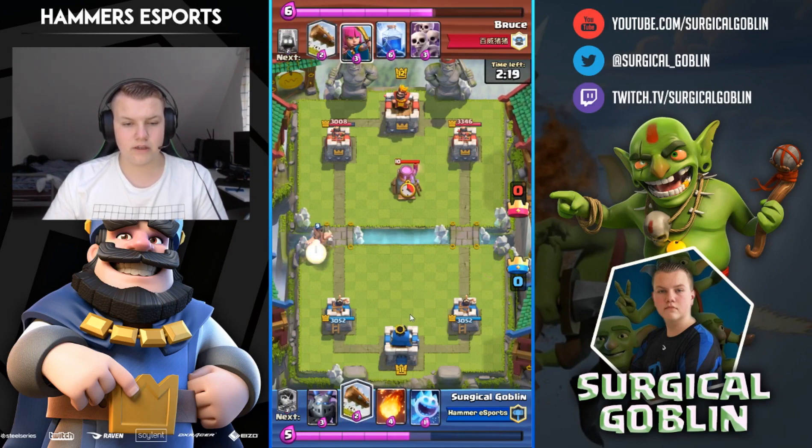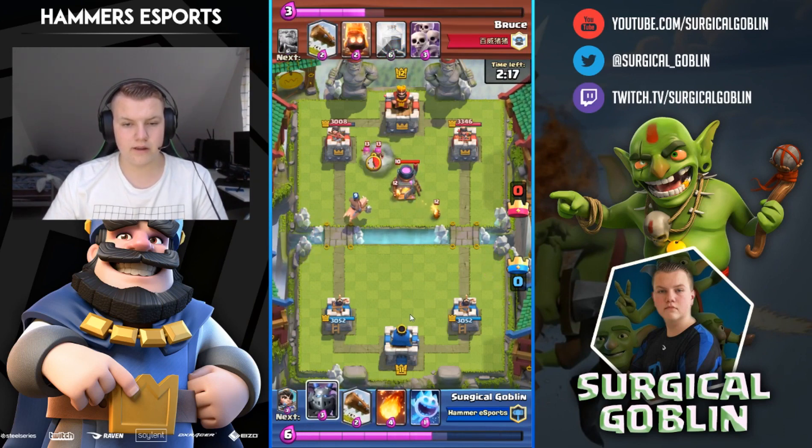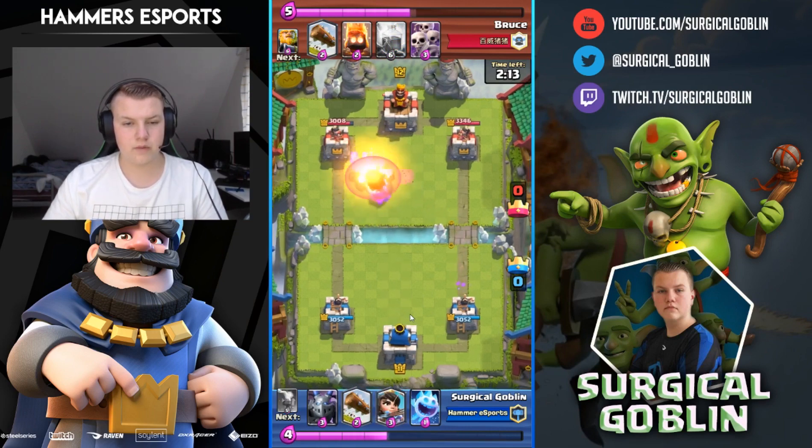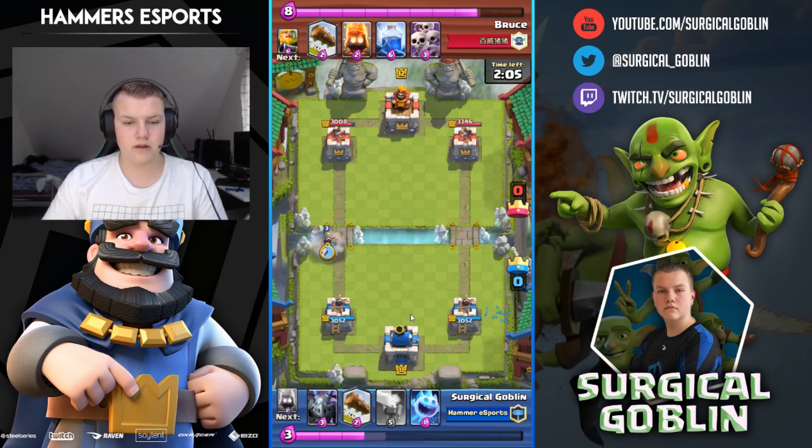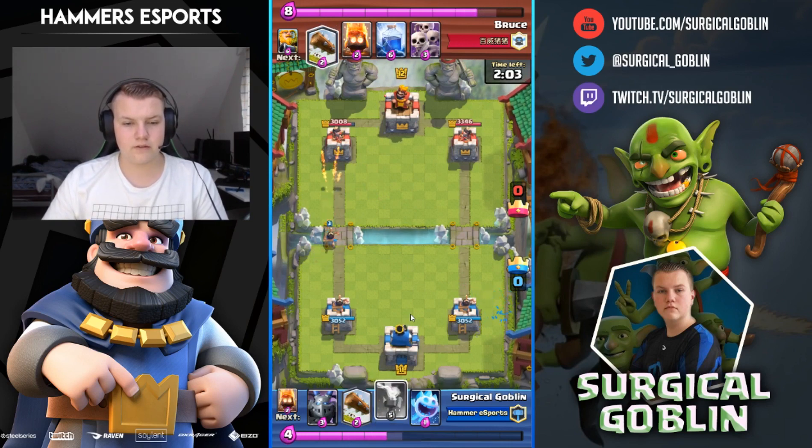I go with hog rider when I hit 10 elixir, and here he drops his archers so I tried to fireball them and the tower but I missed the tower. I was actually really nervous because I was struggling all day to get 5,000 cups and I had a lot of spectators as well.